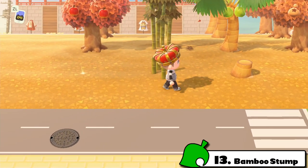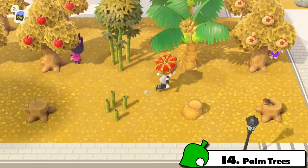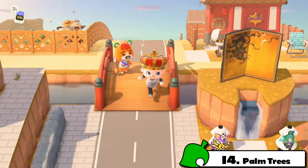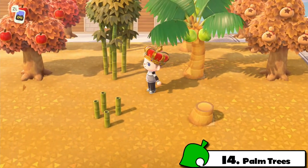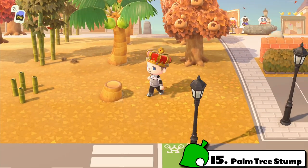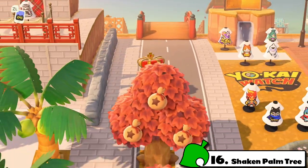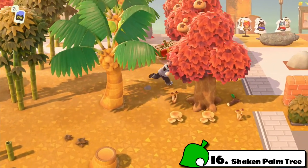Fact number thirteen: bamboo stumps also do not spawn any mushrooms whatsoever. Fact number fourteen: you can use the builder app to place a sand tile and plant a coconut to make a palm tree — but do palm trees spawn mushrooms? The answer is no. Fact number fifteen: chopping down the palm tree also yields no mushrooms — the answer is still no. Fact number sixteen: not even a shaken palm tree works. Palm trees simply do not spawn any mushrooms.